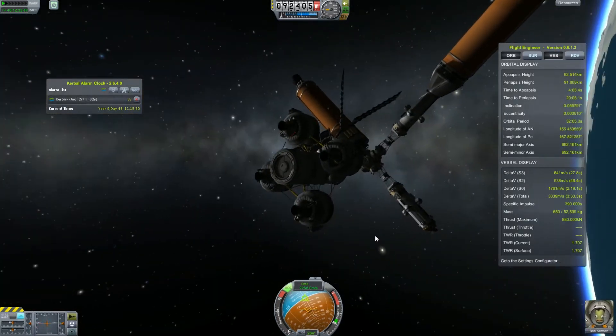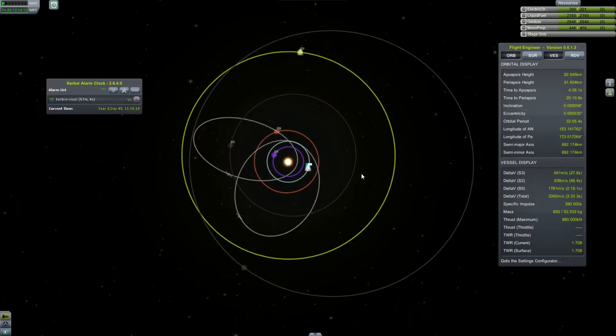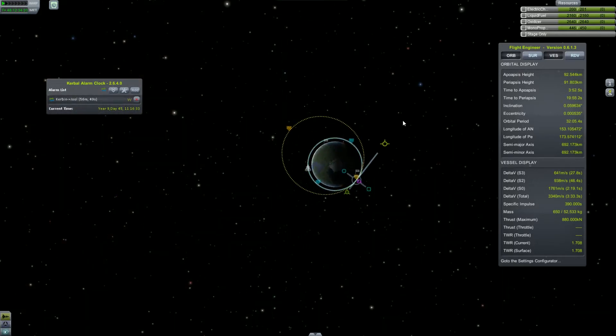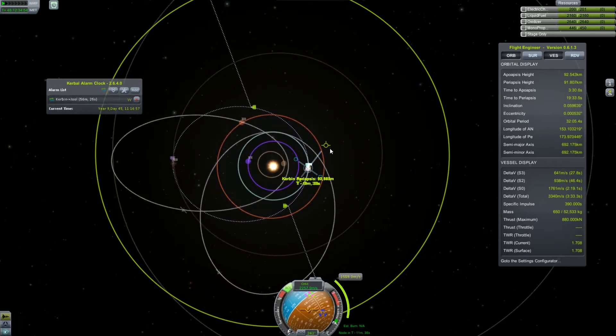Undocked, and using our RCS thrusters we are going to get away from the space station so that we don't collide with it and nothing bad happens. Let's align the planets properly and create a maneuver node at approximately 4 hours around the Kerbin orbit.